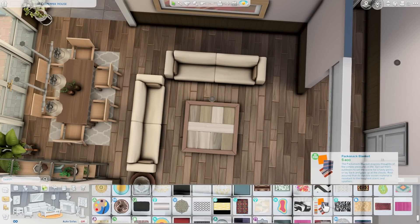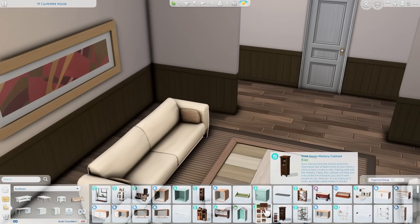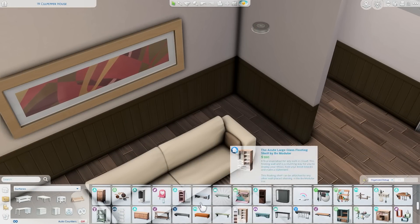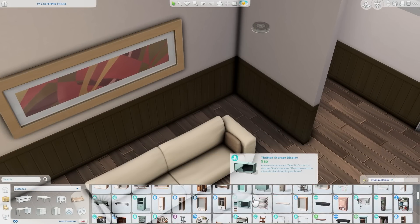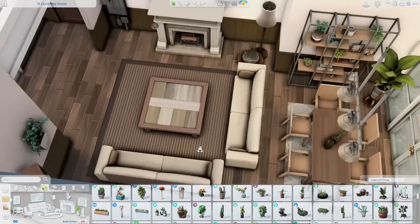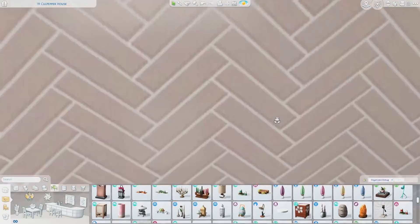I'm using stuff from all sorts of different packs — Tiny Living, Eco Lifestyle, and the Desert Lux kit. That's where these couches are from, and I thought they looked really good in here. They matched the color scheme perfectly and they look really cozy. I like the texture on them — they almost have a sort of suede texture.